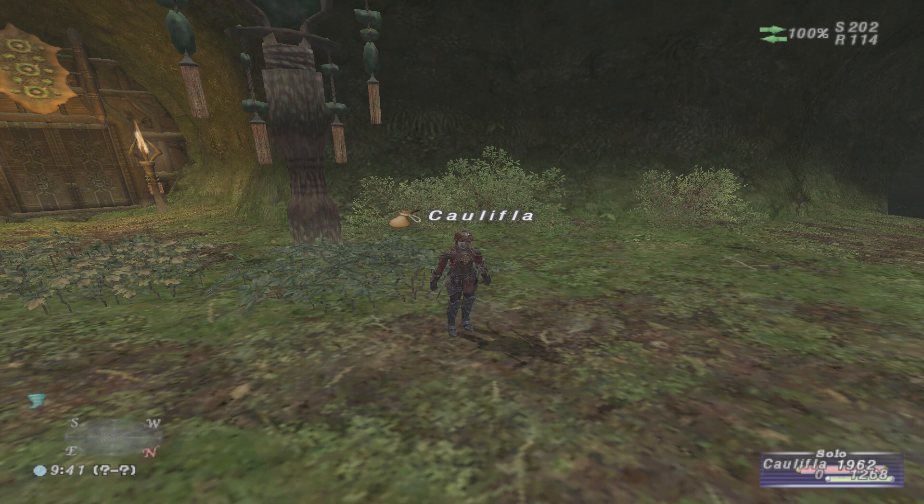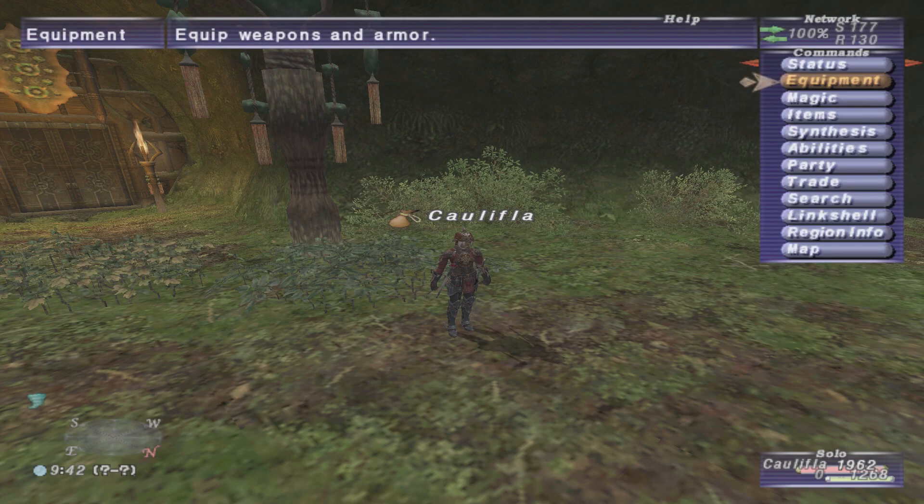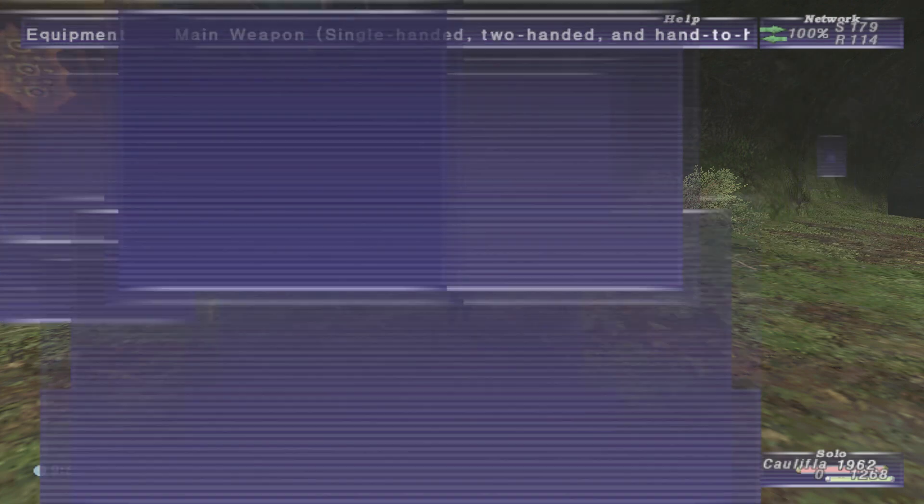Blue Mage is a bit complicated, so this should be interesting going into it, especially since there's a lot of stuff. I know I need to do a lot more research and figure out exactly what relic, what artifact, plus three pieces I really want to get. There's a lot of different things in Blue Mage magic skills. I know there's a lot of Blue Mage experts out there, so feel free to chime in and give any tips and comments.